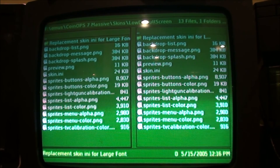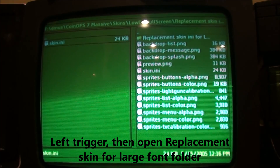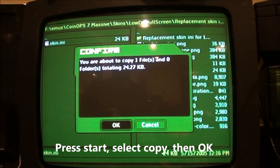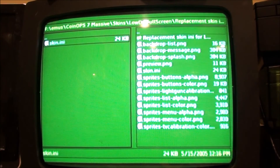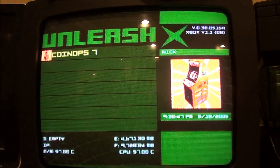So now I've got this little black box around the panel on the left. I'm going to open up that replacement skin for large font, and there's a Skin Any file. I'm going to hit the Start button, go down to Copy, and hit A. All that did was it copied over and overwrote the file that was already there.